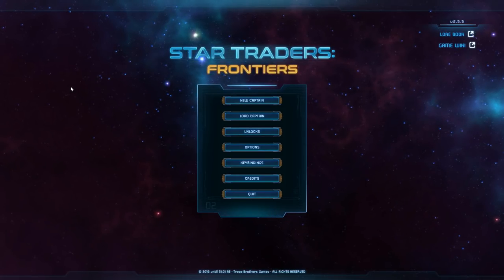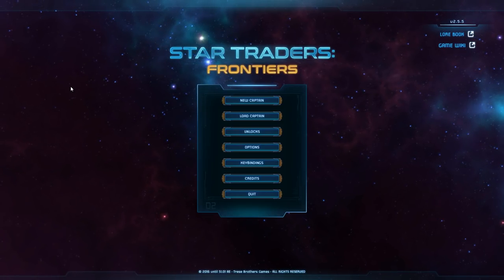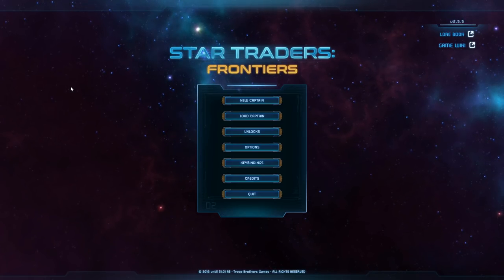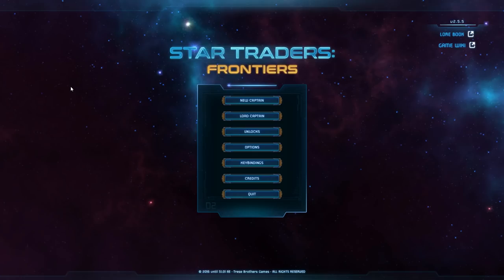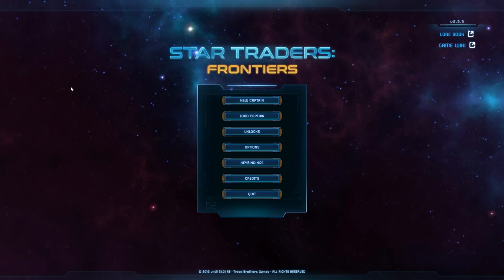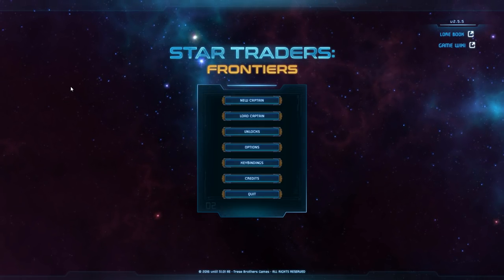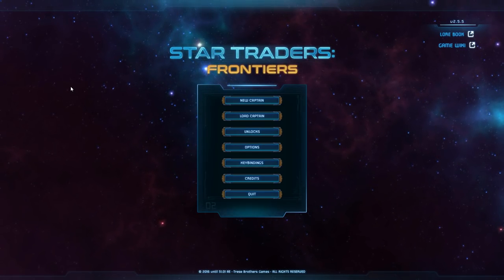Hello ladies and gentlemen, my name is Man the Maker and welcome to a new let's play for Star Traders Frontiers. We are back and gonna give it another shot. There's been a new update released within the past week of this recording introducing strike craft — fighters, bombers, shuttles you can board with from range 5. Lots of interesting things, but none of that is available from the get-go and they're very, very expensive to access.